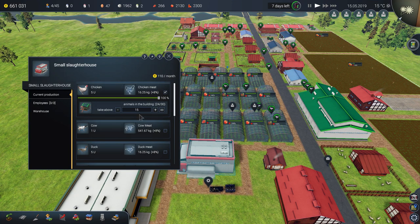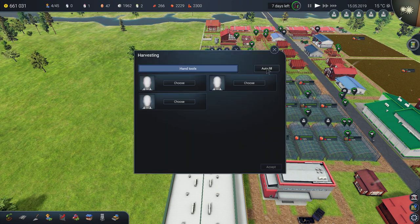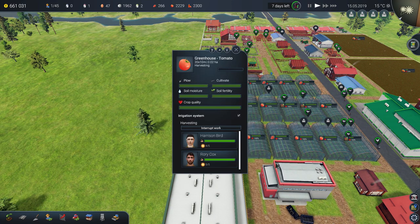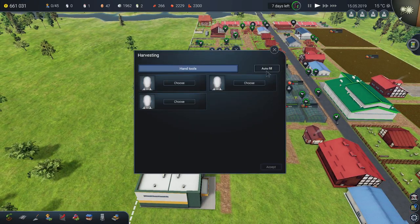I can set the threshold to 20, 10, or 5 — it depends on whether you care about your eggs. Eggs are okay, but you have to calculate whether they make more money than the meat. You need to go to the warehouse and decide whether it's worth it to transfer chickens to meat. You have to calculate everything in this game.